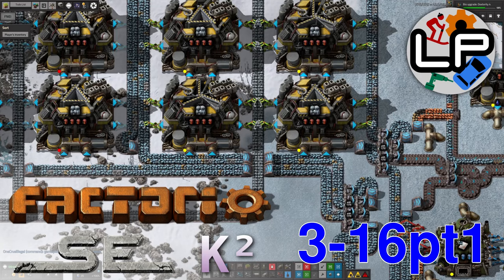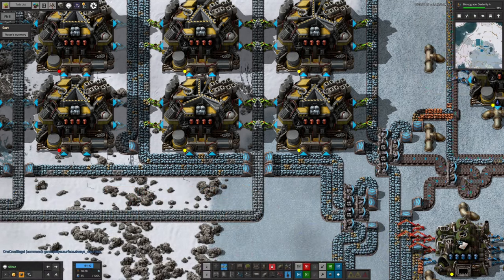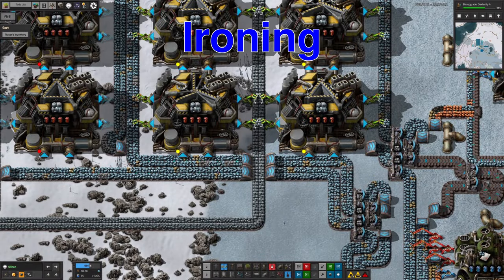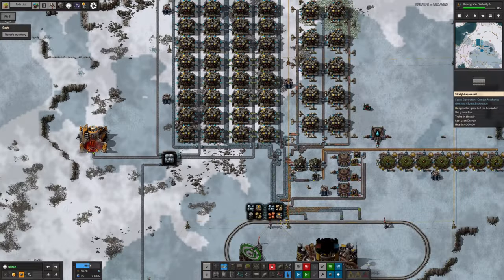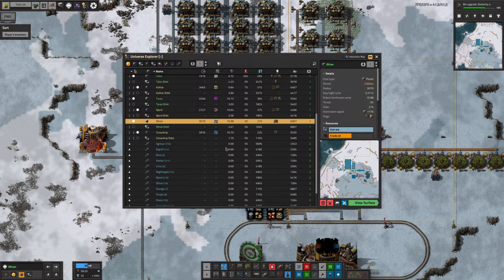Hello everyone and welcome to Lawrence Plays Factorio Space Exploration with Crestorio 2. This week we're starting out here on Olyran, where Mike has been building up a new iron supply. This system is quite simple and straightforward. We've realized that we're running a little bit low on iron over on Norvis, so we thought let's go out to an iron planet and get a bit more of it. Olyran is the obvious one to go to.